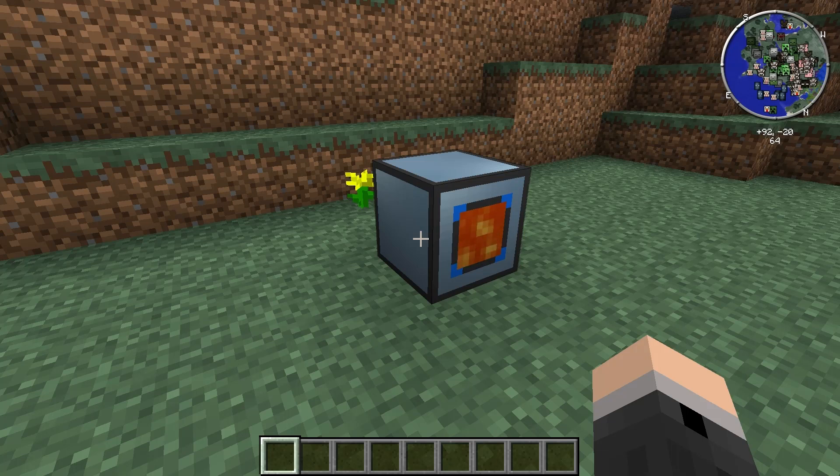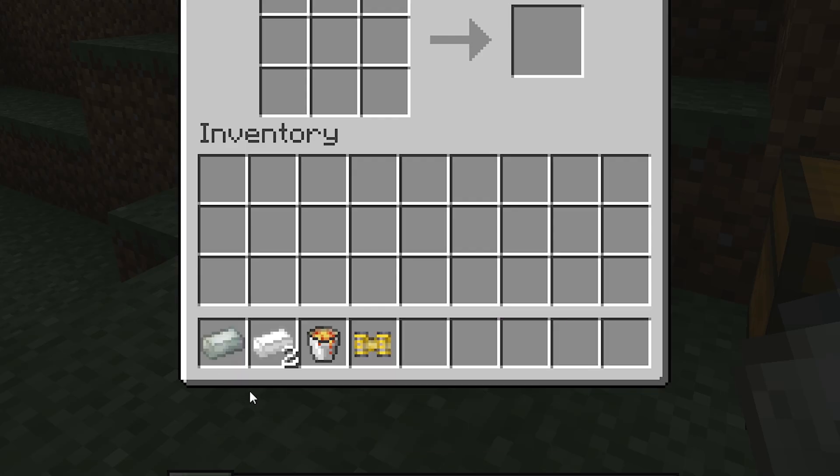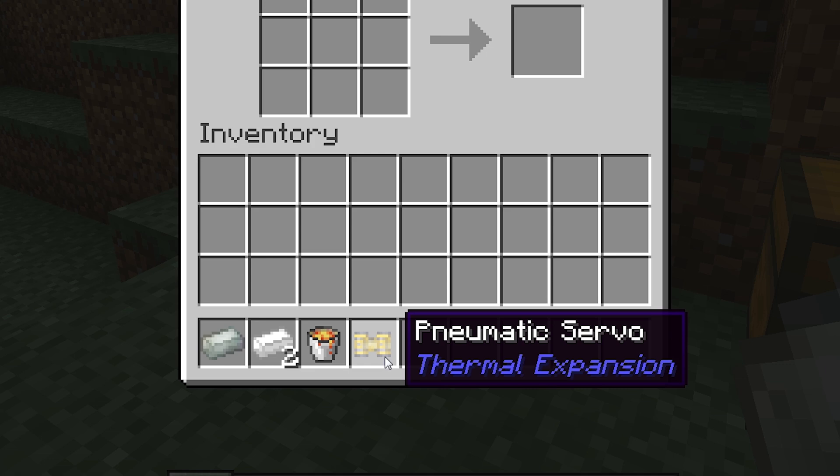The Nullifier is a very simple machine from the Thermal Expansion modpack, and its main purpose is to destroy blocks. To craft one you'll need one Invar ingot, two tin ingots, a bucket of lava, and a pneumatic servo.